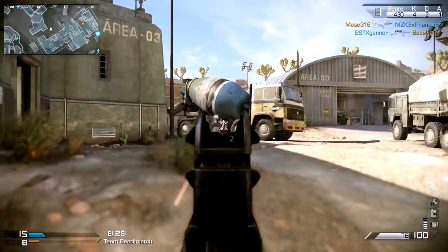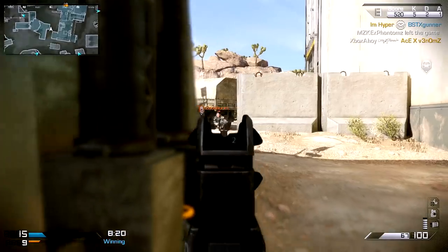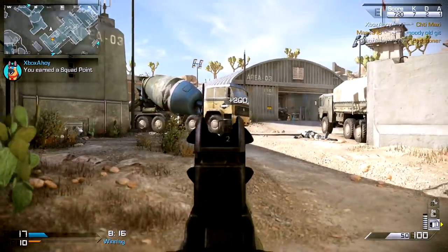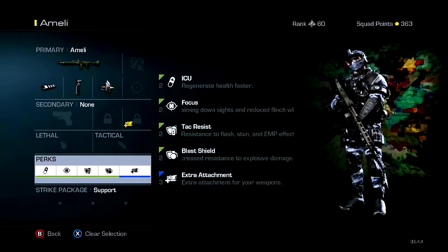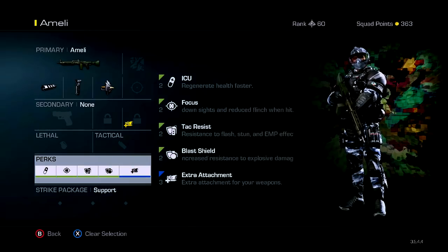Alternatively, you could use the extra attachment perk if you'd like an optic on your weapon, or add in armour-piercing rounds for rapid killstreak and cover denial. With these options, you won't be the fastest on the battlefield, but you will prove particularly stubborn to dislodge from your position, and you'll be able to emit an astounding level of defensive fire.